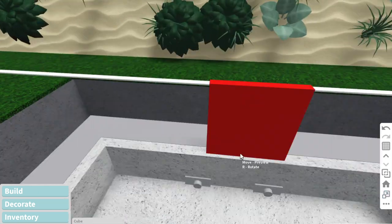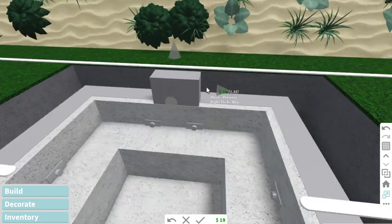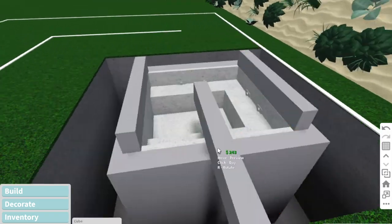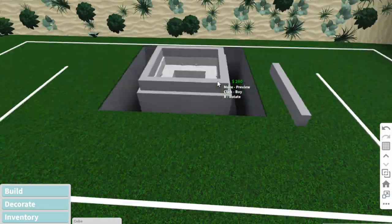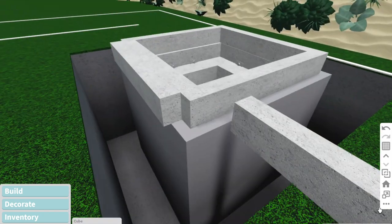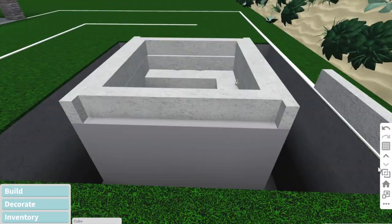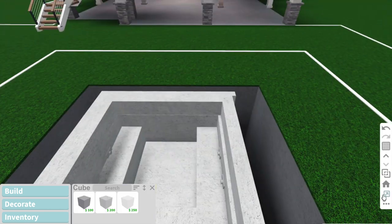I started to take another basic cube and put it above the lower part of the hot tub to make it stand out a bit more and be higher than the rest of the pool. I'm putting these all the way around, leaving room so I can have an inside texture and an outside texture of the hot tub. Now I'm scaling that basic shape cube to the size I want it going around the hot tub so I can apply both textures.